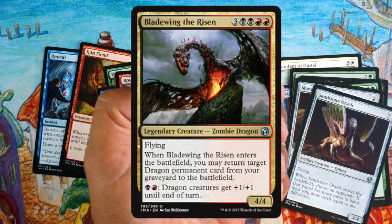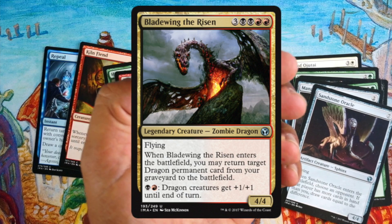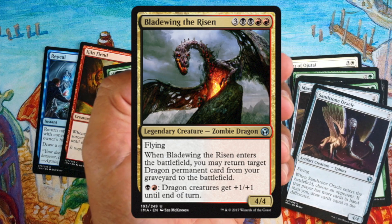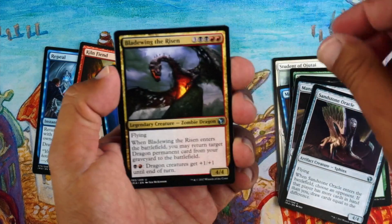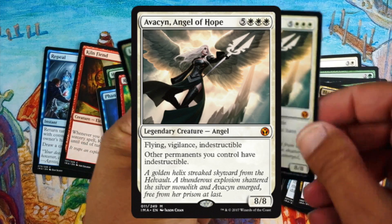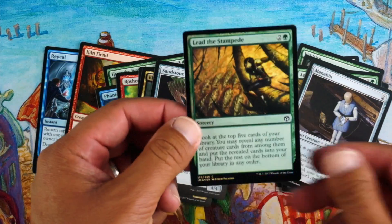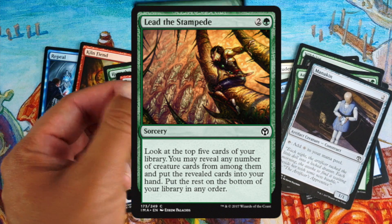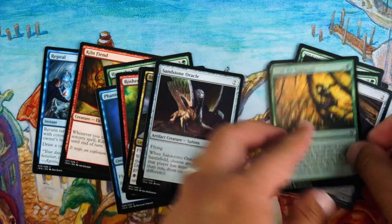Bladewing the Risen — okay, seven mana, two colors, and you need dragons. Too many hoops, I don't think so. Avacyn, Angel of Hope — eight mana, triple white, but you get a 8/8 flying vigilance with indestructible that gives all your creatures indestructible. Amazing card but very hard to play. Lead the Stampede — not a bad card; it's a sorcery which makes it a bit of a gamble, but if you need creatures it's a good way to fish them out.